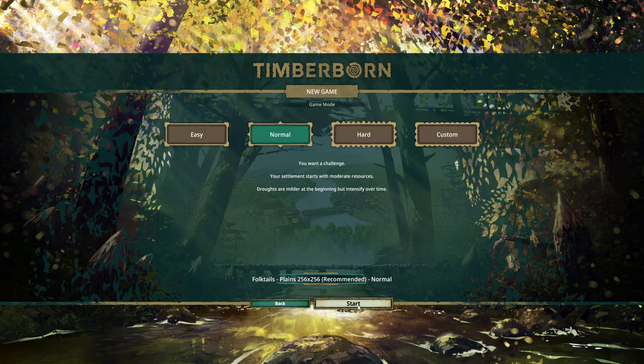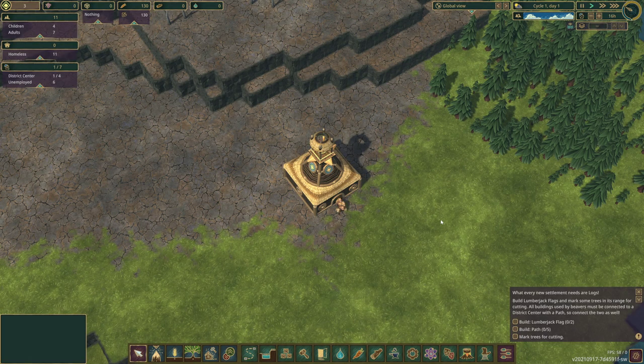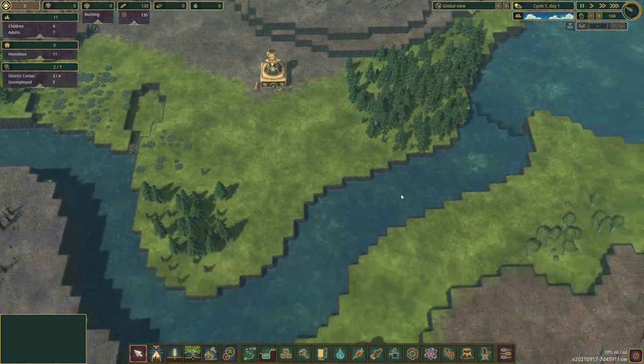We'll play on normal. I'm going to pause the game right off the bat - I do this with pretty much any city builder just to get my city kind of planned out. This game takes a different take on how you get power and distribute it, because you actually have to put a gear system together and connect the dots. Spacebar, one, two, three is how you adjust your time speed.